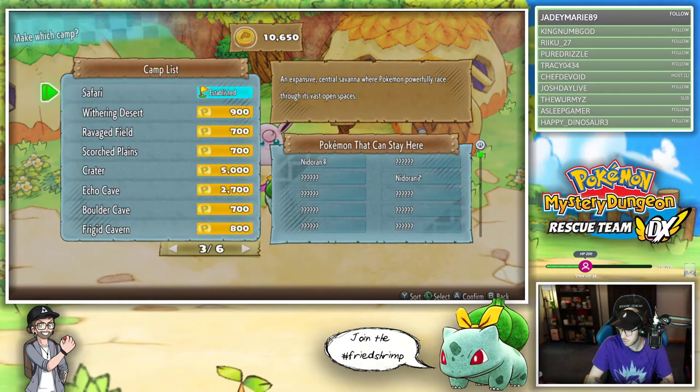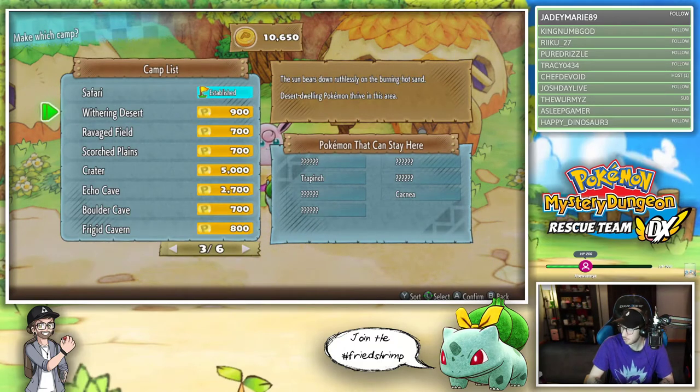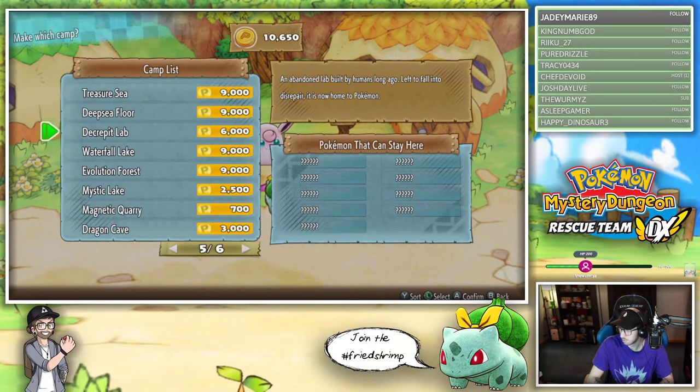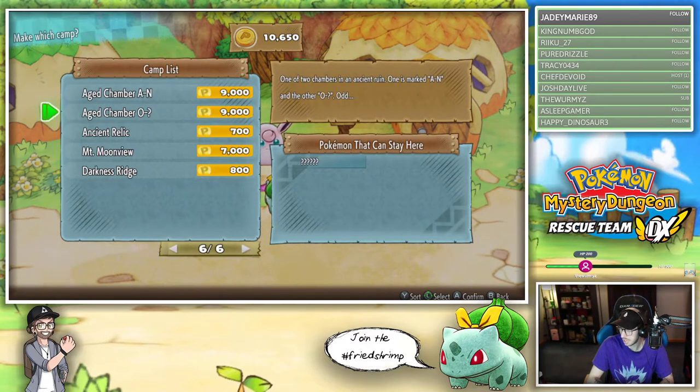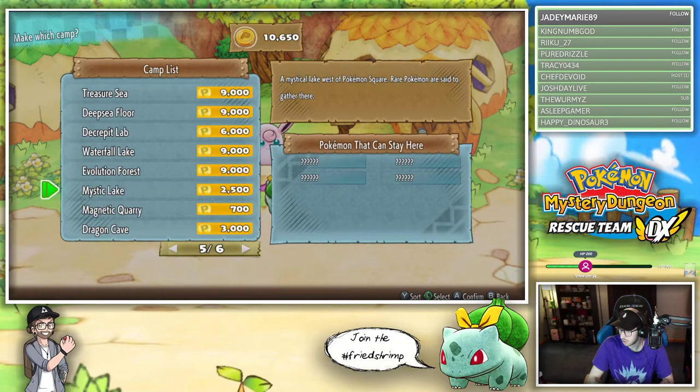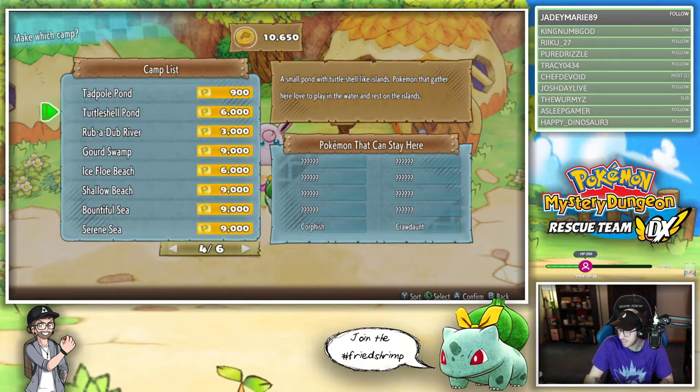Safari camp - Nidoran goes to the safari camp. The Withering Desert, the Ravaged Field - look at these hearty pokemon. The Crater for fire lovers. Boulder Cave - pokemon that dig through sheets of rock or ice. The Rub-a-Dub River - this one's pretty cheap because it's electric. We already have that. Age Chamber - different ancient rooms like a Mountain Moon View, Darkness Ridge, Unknown - that's cool! The Mystic Lake - rare pokemon gather here. Magnetic Quarry. I don't know which ones would be the most useful for me.